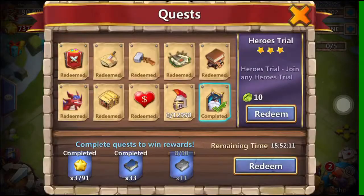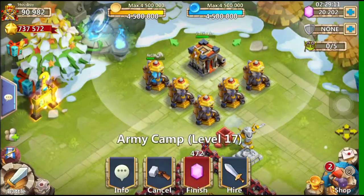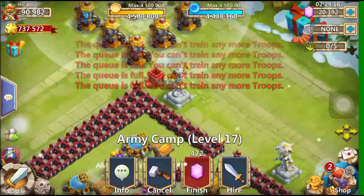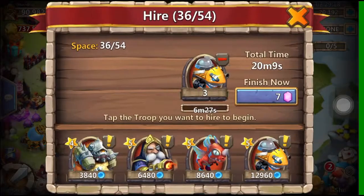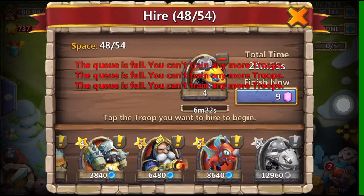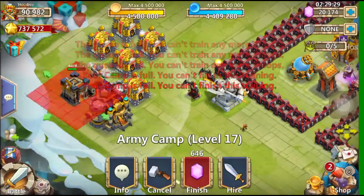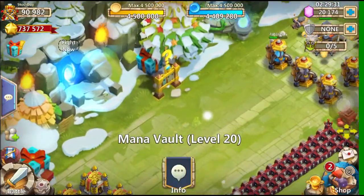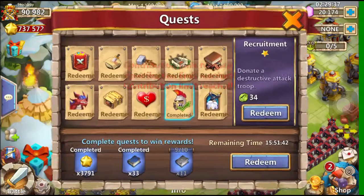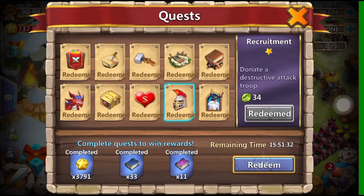We went ahead and completed this. All we have to do is wait for those units to spawn, but we're going to go ahead and shard them for the sake of the video so you guys aren't sitting there waiting. If you could imagine, all I would have to do is log off, wait for that process to happen, then come back and redeem that. All quests are done.